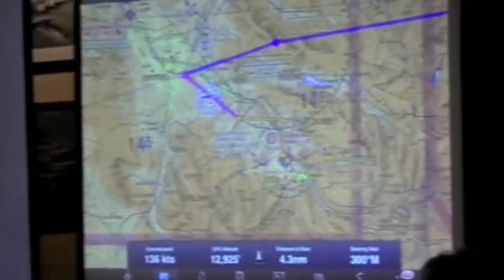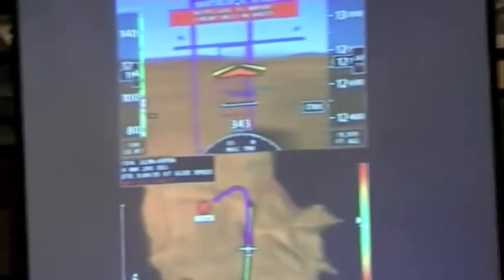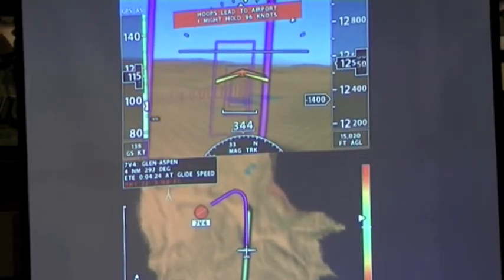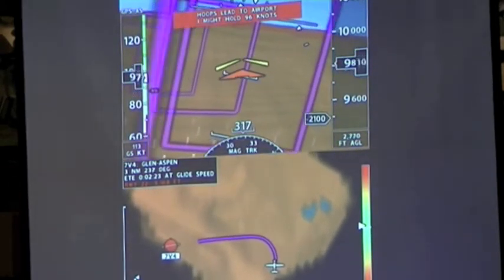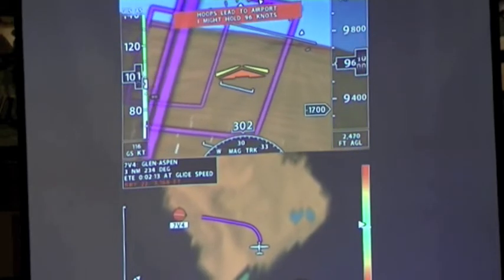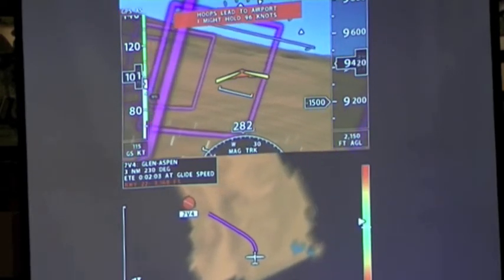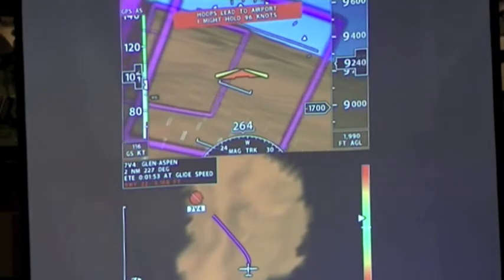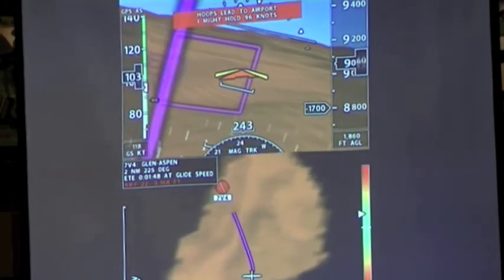Notice he's not taking it directly to the airport again. He's taking it out here with a 20 to 30 degree turn to final. Taylor's working his drag device to try to keep the airspeed where it should be. 2,500 above the ground. 2,000 above the ground. 2 miles to the airport. 4 miles to the airport.